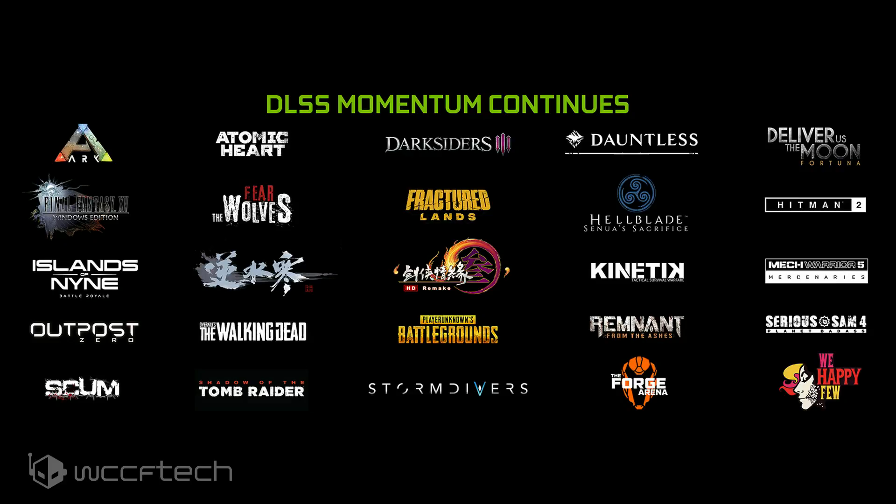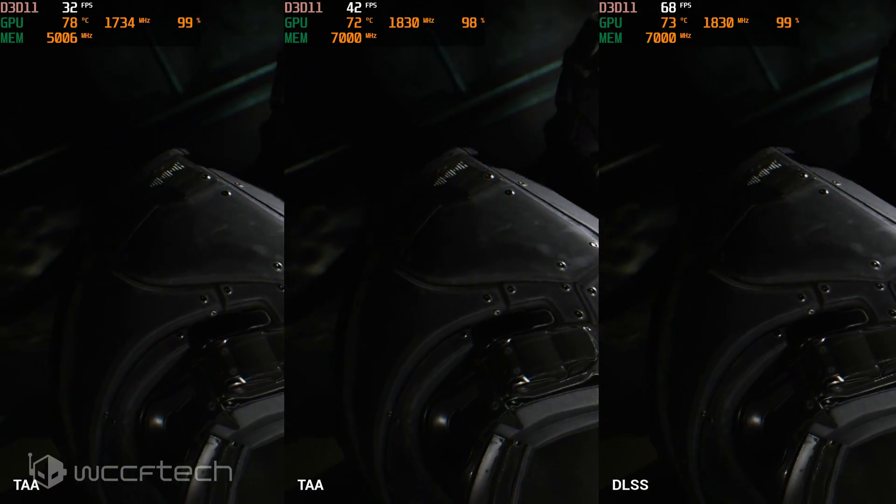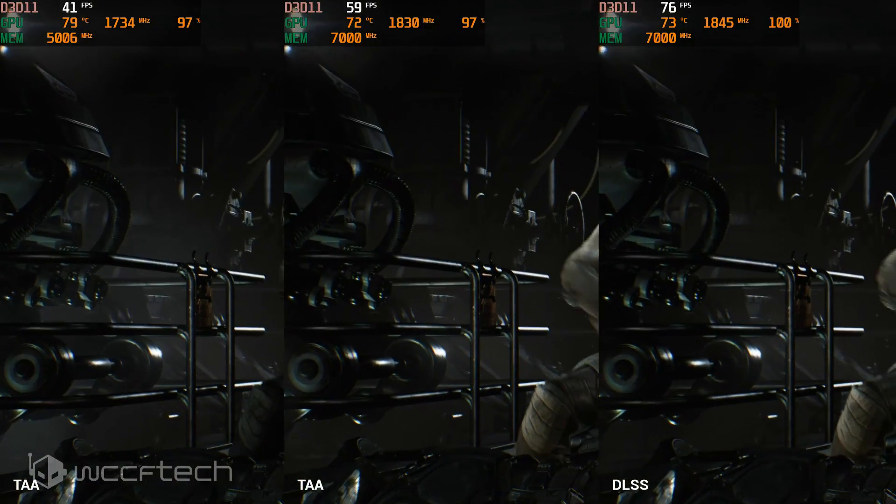But what about performance, because that's one of the things we want to talk about. We wanted to take a dig at the performance aspect of DLSS from framerates to power draw as well as temperatures. It only makes sense to check power draw and temperature since it's activating additional cores on the GPU to see how it impacts the card. To do so, we were restricted to the Infiltrator demo since it's all we really have available at the time to work with.